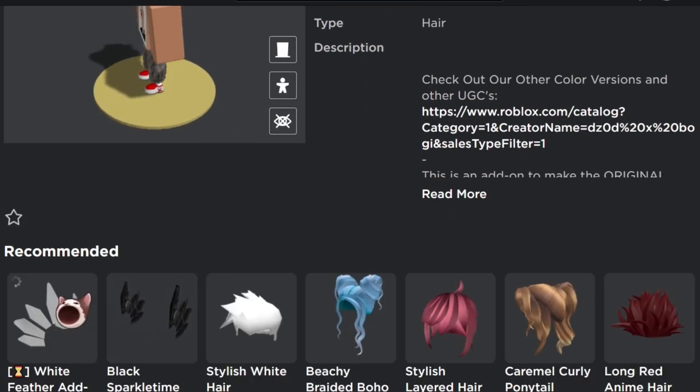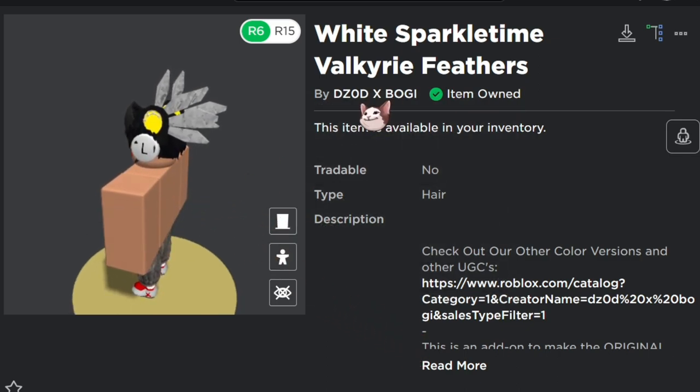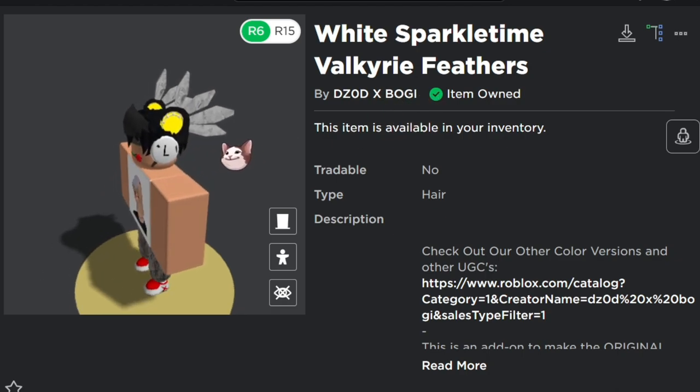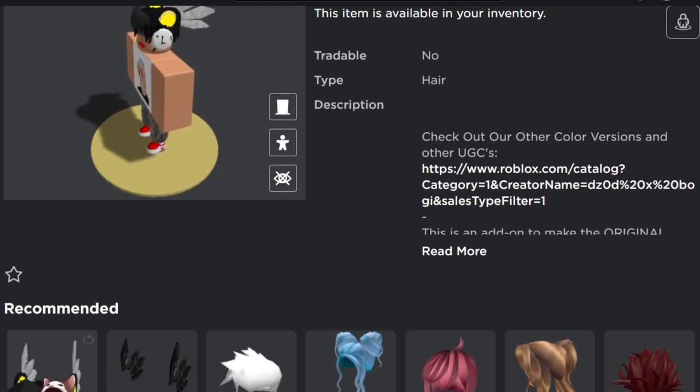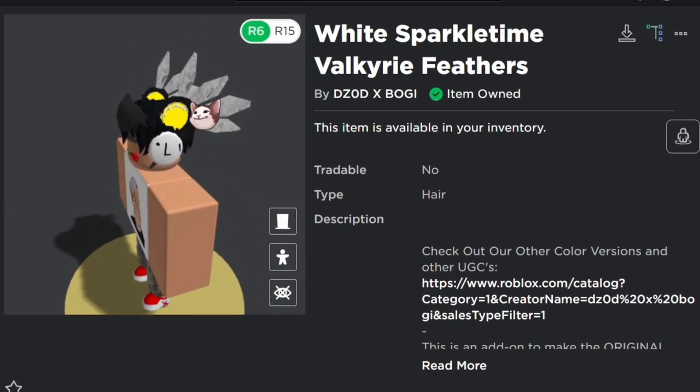If you guys do need some feathers, there are always good feathers you can try out. Search up feathers in a catalog tester game — there are a billion feathers, but I use these by DZOD X Bogey because I know they work. If there's one that's pure white, like this one that works with the spider helm, then go ahead and try it out. I know for a fact this one works though because I bought it. These were like 100 or 150 Robux, I don't really remember.